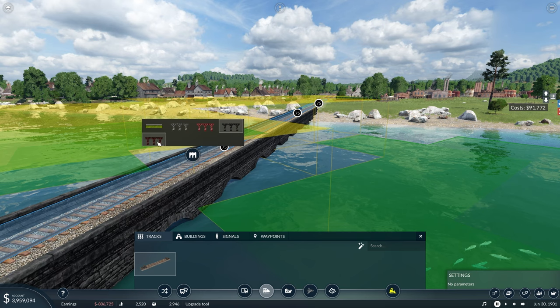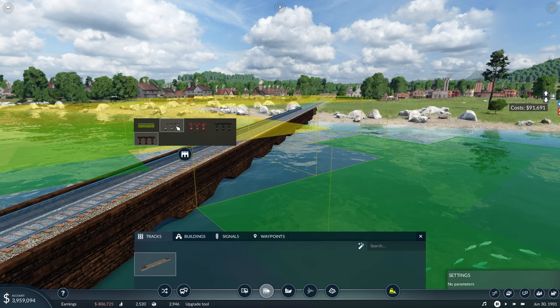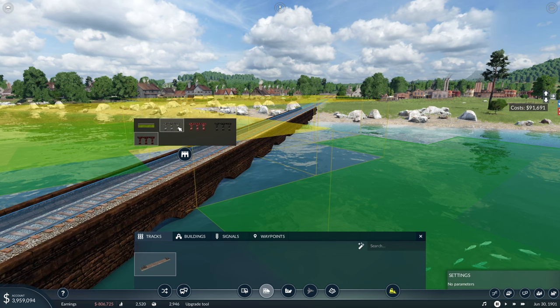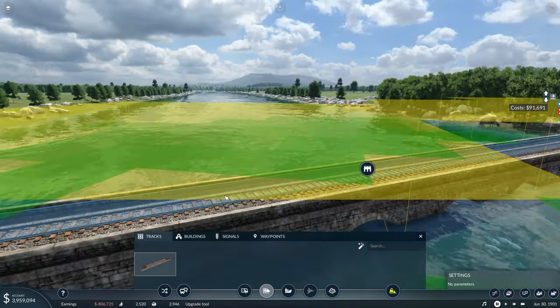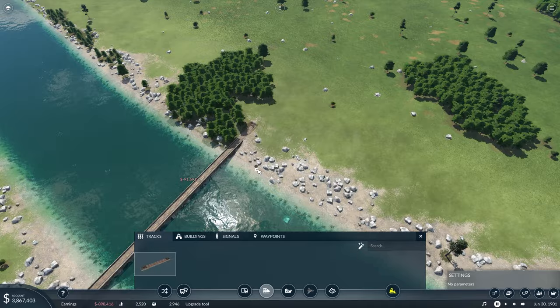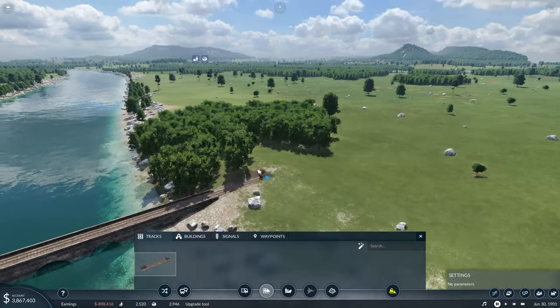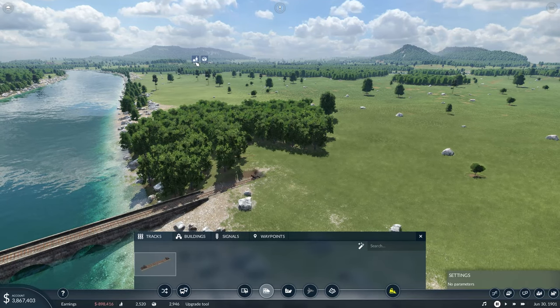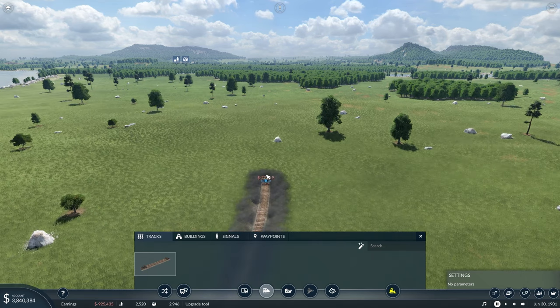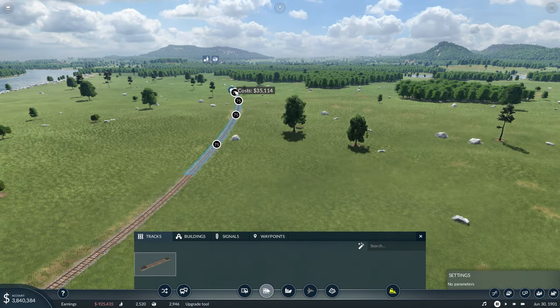Oh, we've got different bridge colors! Okay. I think I'm going to go with just the normal one. Okay, so now we can see that our station is right here, so we need to — exactly how that sounds — and get it going in that direction.